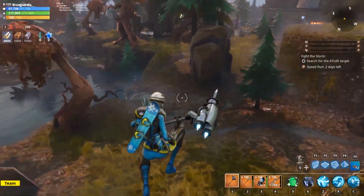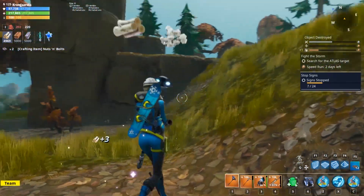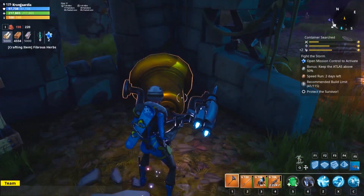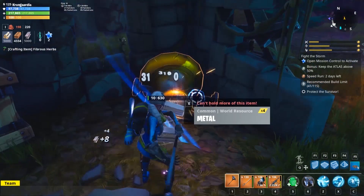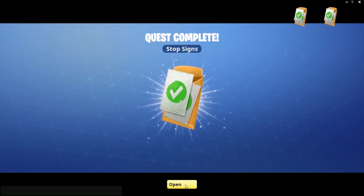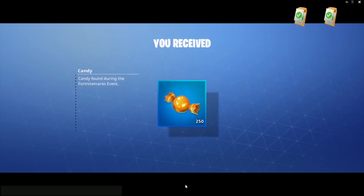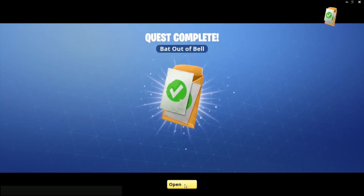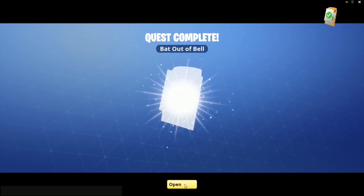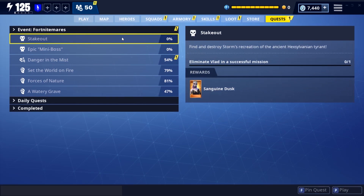Next up is bashing signs — you find them along roads towards mansions and castles. You need to do 24 of them so it can take a few missions. Then there are bells you've probably been seeing during Part 1, and now you need to find and bash them again for rewards. You get some candy, some llamas, and 50 gold, which is close to useless.